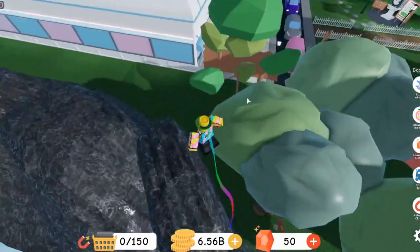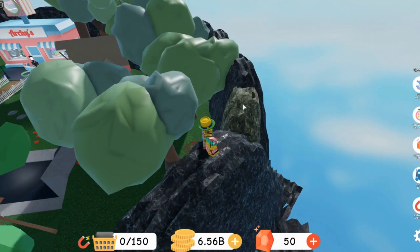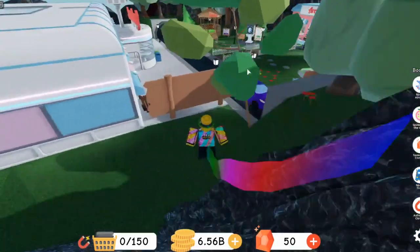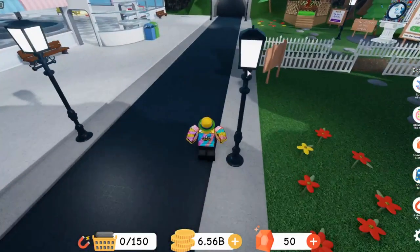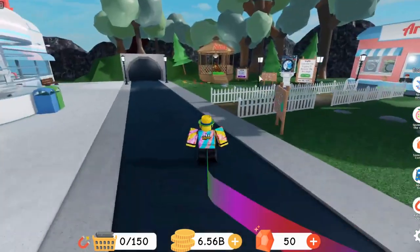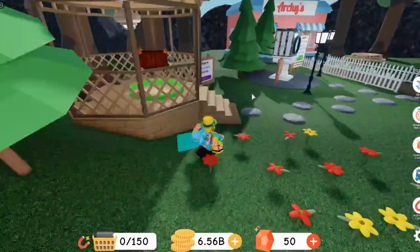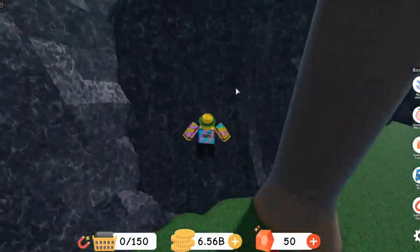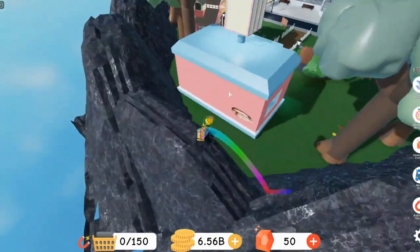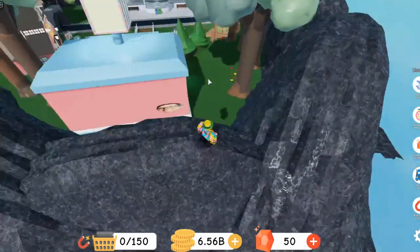I think the green rock represents the emerald clothing — like the green emerald clothing. And the red rock over there represents the ruby clothing — red clothes, red rock. But the only thing they don't have is a blue rock. I think they might add a blue rock in the next update to represent sapphire clothing and stuff. If they add a blue rock in the next update, that's definitely going to 100% confirm that these rocks represent the gem clothing.